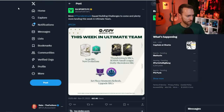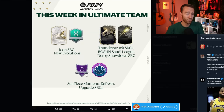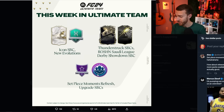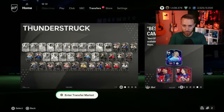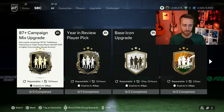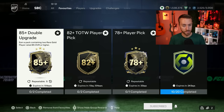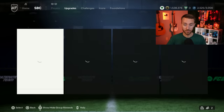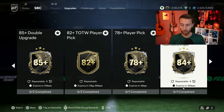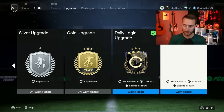EA tweeted out this week's content: Icon SBC, Evolutions, Thunderstruck SBCs — we're still looking forward to two of those — and the Saudi League showdown. Set piece moments and maybe another upgrade SBC or two are coming. The 85 double goes away today, along with the 84 double and 85-plus player pick probably, which is disappointing. The 83x10 at least comes back for a couple more days — that's the best SBC right now.